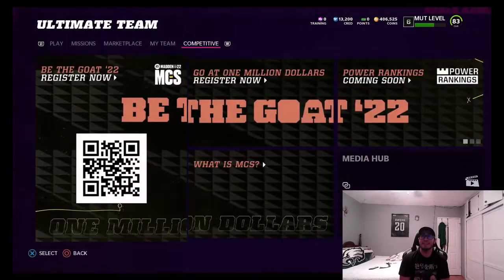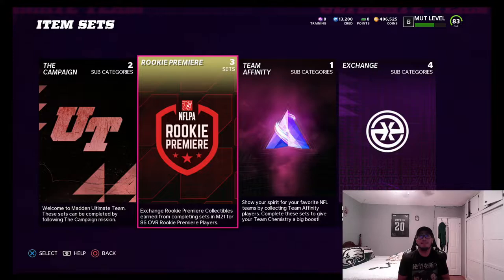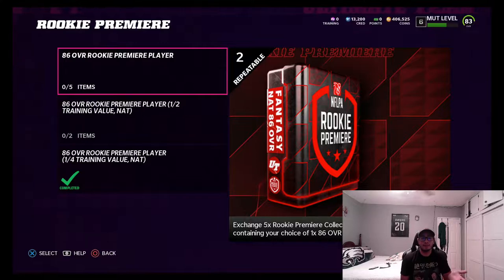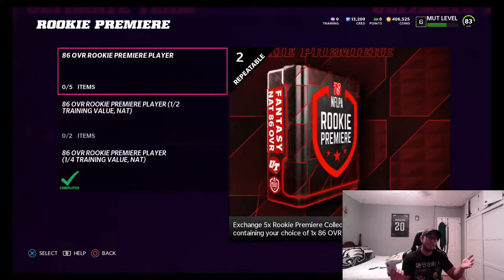We'll show you guys what the sets are. Basically, if you wanted to get a rookie premier card that's auctionable and tradable, you would have had to do five of the sets in Madden 21 and gotten five tokens. Then you add it to this 86 overall rookie premier player set which is auctionable, and you get the training value and everything if you discard the card.